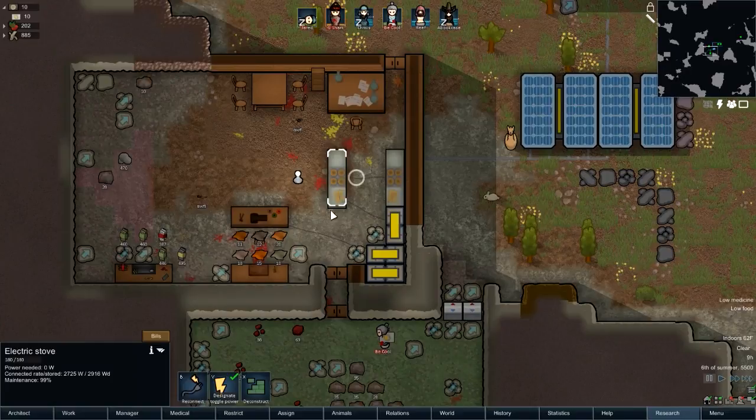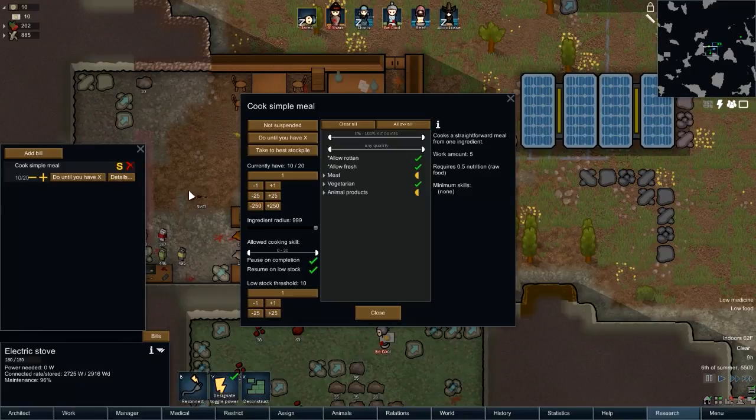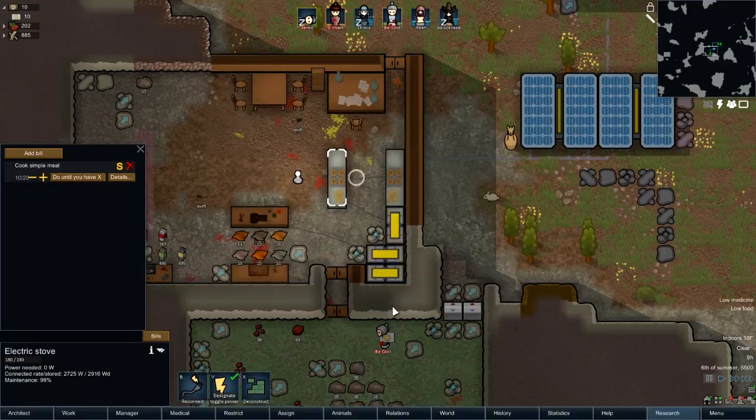This got built, so I want to make sure I have the exact same thing here. 20 and 10 — so quick simple meal until I have 20 details, pause on completion, resume on low stock. And low stock threshold is 10.